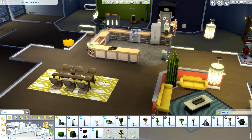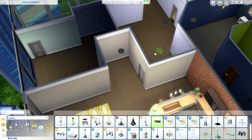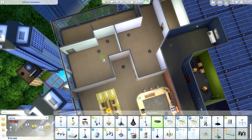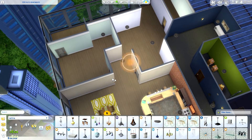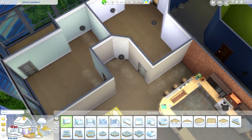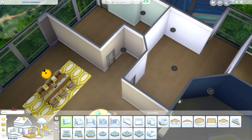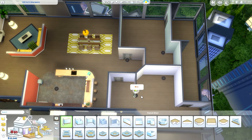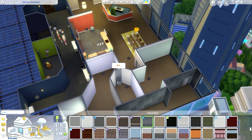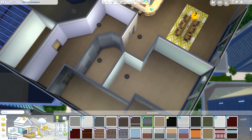Now we're going to do the kids' bedroom and I am knocking walls down. I'm going to need a light here. This is going to be a bathroom right here, and that's all I need. Let's knock walls down here, just like that. I'm going to put the wall here and copy this paint. I'll put a wall here also — this is going to be the bathroom. I'm going to copy these tiles right here.